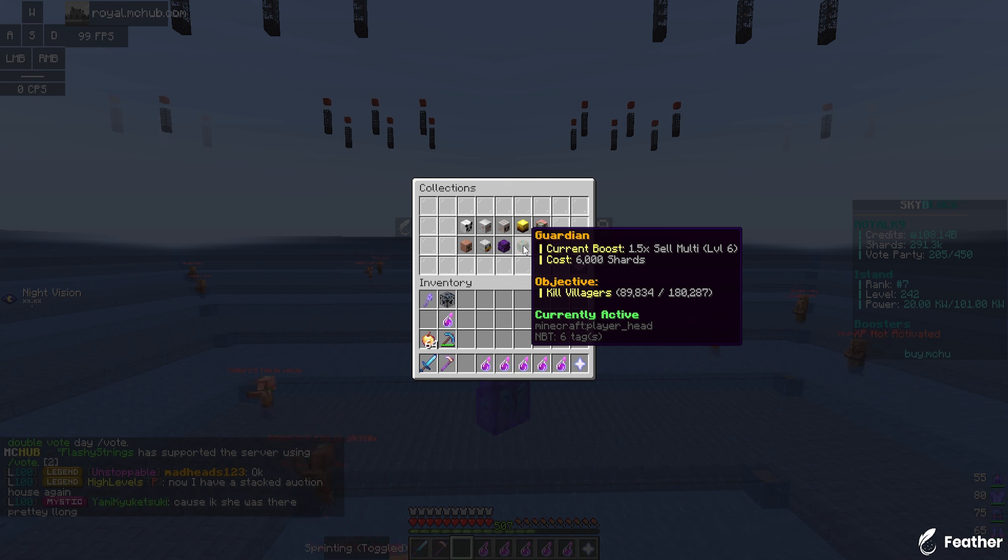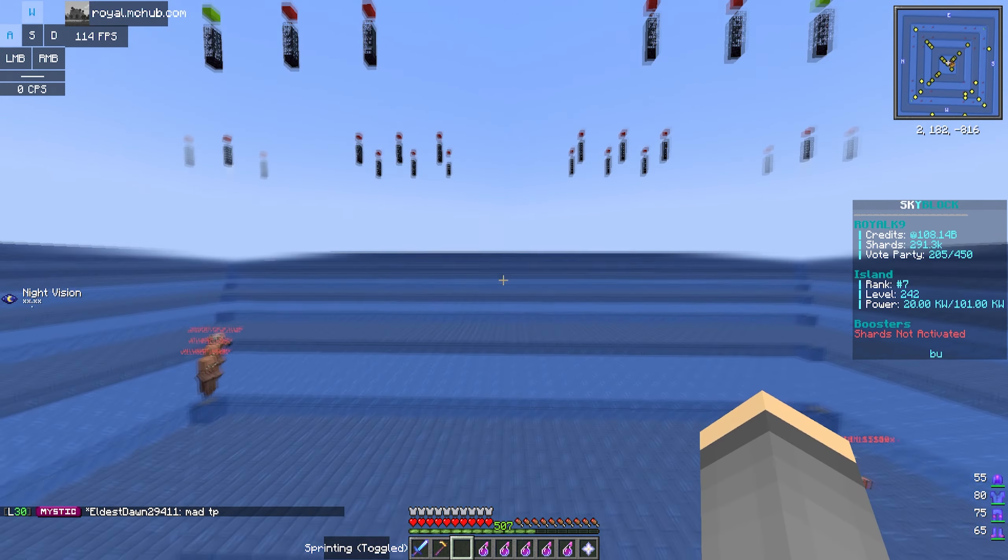In the last episode of Sky Block, we ended up maxing out this money farm that I am standing on right now. We got every single spawner tier to level 750, that is the max that our island allows us to upgrade them to. You can upgrade them to level 1000, but you need island level 280 or something and that would cost like a trillion dollars, so we definitely don't have the money for that. We have like 100 spawners of each spawner type — 100 villagers, 100 zombified pigments, and 100 endermite spawners, all level 750, all going to this drop down right over here.